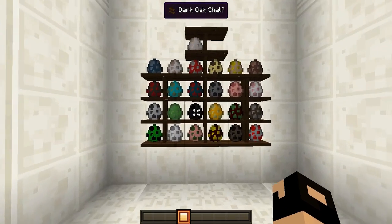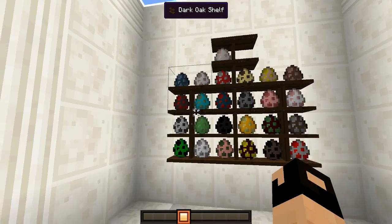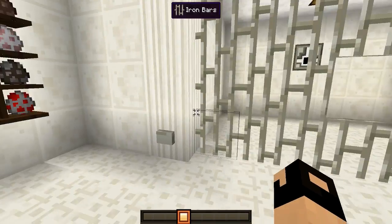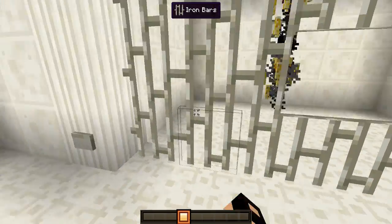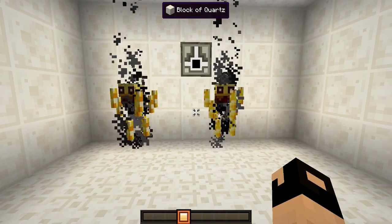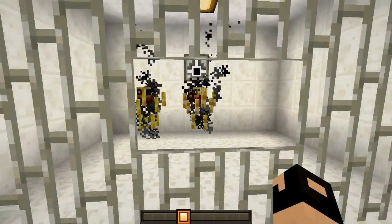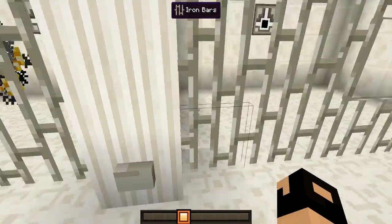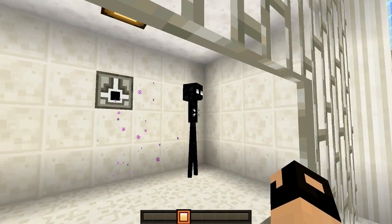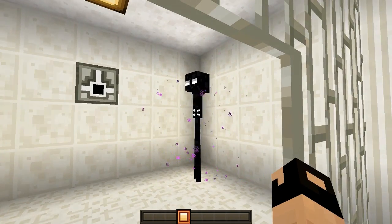Right over here we have all of the different spawn eggs which are exactly the same as default. These are all the different spawn eggs in creative. Right over here we have ourselves the blazes — look at them, they look pretty nasty, mean, and vicious. Those are the blazes. And right here we have ourselves the enderman — these guys aren't from the nether but they teleport everywhere so I put them over here anyway.